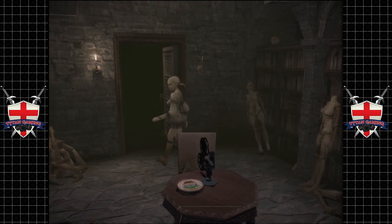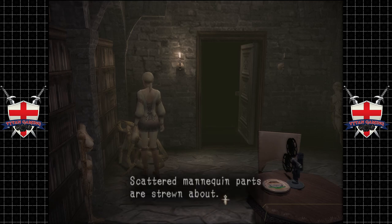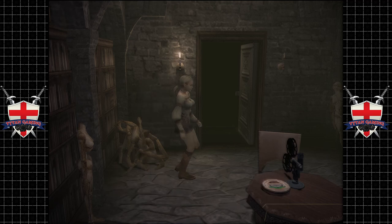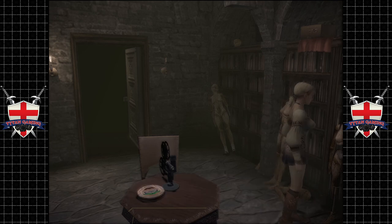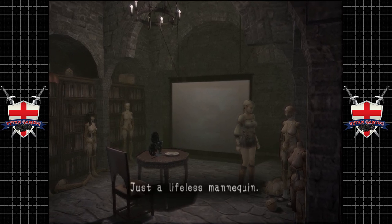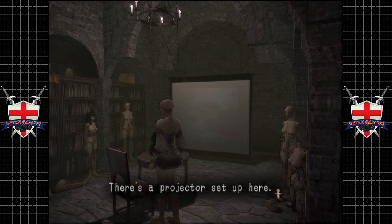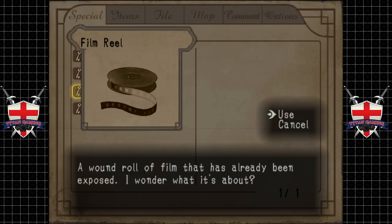Now it leads us into this rather unassuming area. There's some chicken on the floor, which is nice. Scattered mannequin parts are strewn about. When assembled correctly, these parts were all locked together to make the mannequin look quite real. It's a lifeless mannequin. Has somebody been watching films here recently? We can actually go behind this film — there's nothing there. There's a projector set up here. It looks rather old, but perhaps it still works. And we have a film reel — a wound roll of film that has already been exposed. I wonder what it's about. Let's have a little look — would be rude not to.